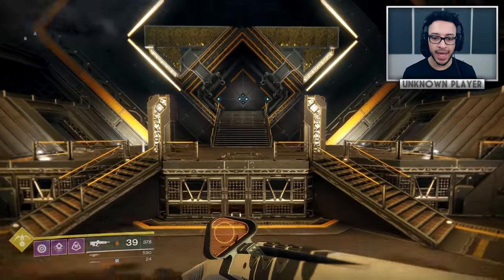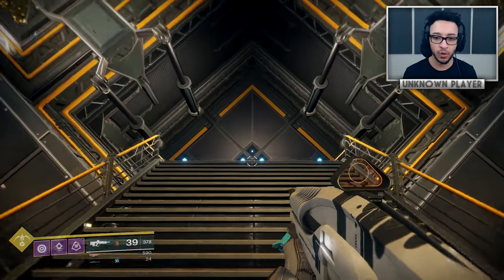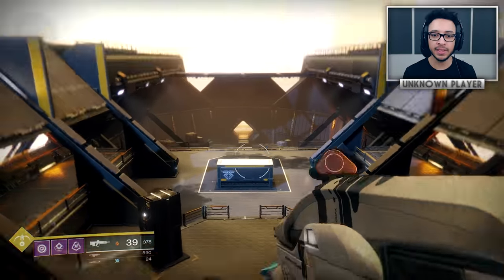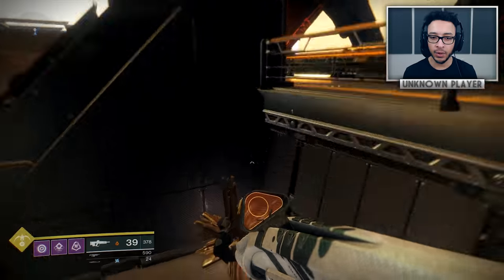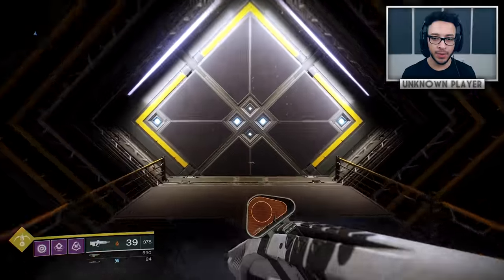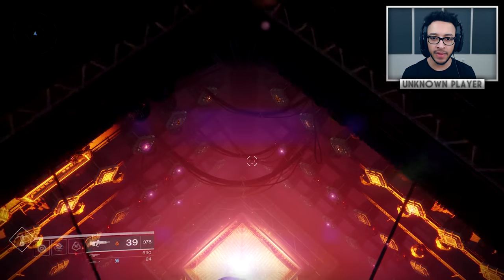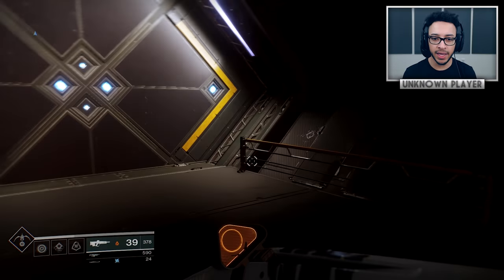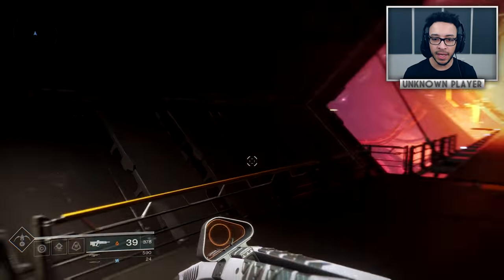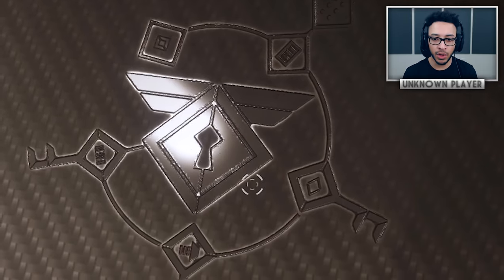A few of you were asking how to get this door to open in patrol, because it's not normally open. It's pretty simple — just kill all the enemies in the entire area: upstairs, the middle floor, and the bottom floor. Kill every single one of those Hive enemies and the door will turn blue and you can go through it. Heading through the doors, we get to the main Rasputin Mind Core, and just behind us on this wall there's a very interesting little symbol.